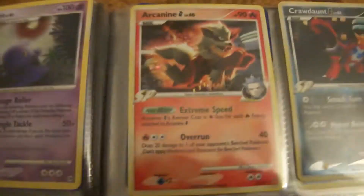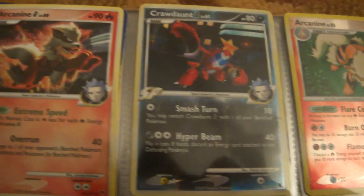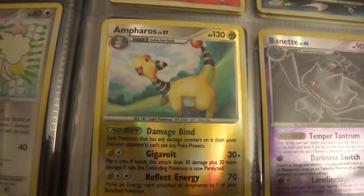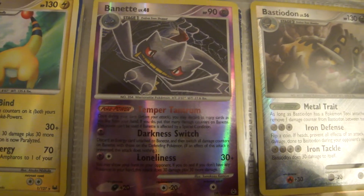Next is Supreme Victors, I think. Yeah, Arcanine and Cradily. Rising Rivals: Arcanine, and Pardos, Banette.